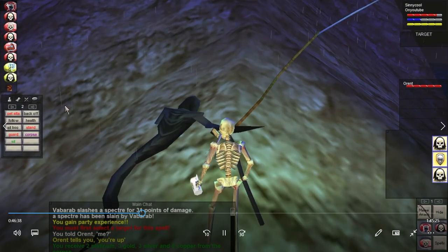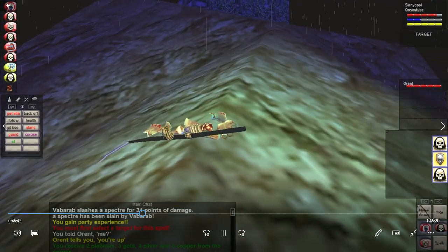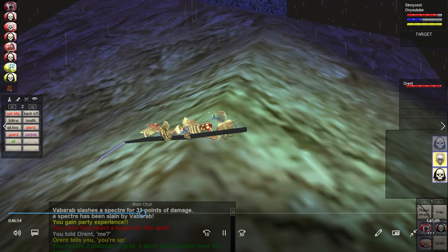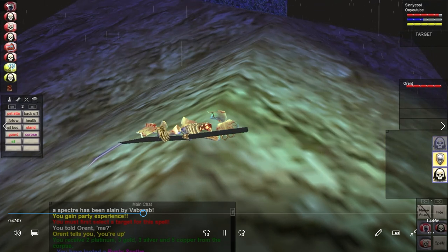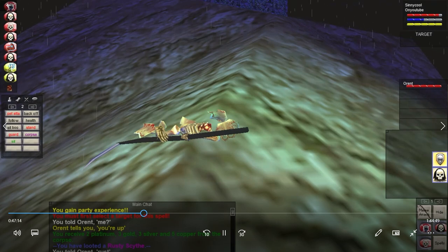Otherwise I'll skip ahead to the next thing. I think the next thing is going back to Kaz Thul for revenge — and boy do we get some good revenge. Then probably North Ro guards, and then lower Guk. I have a bunch recorded that me and Orant did, plus one I did myself. Most of it going forward is going to be duo with Orant.